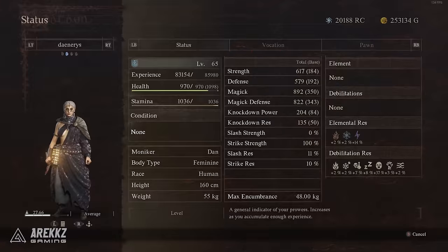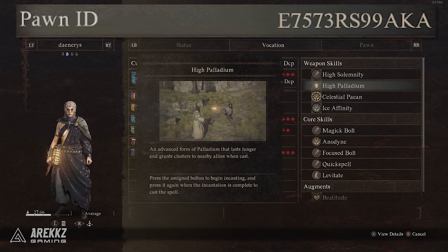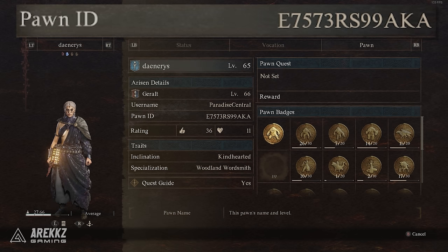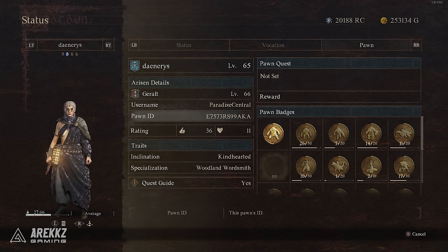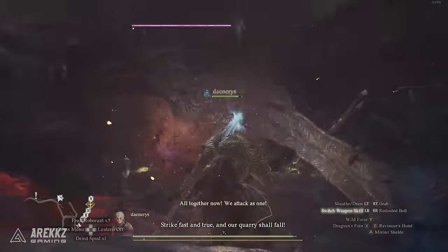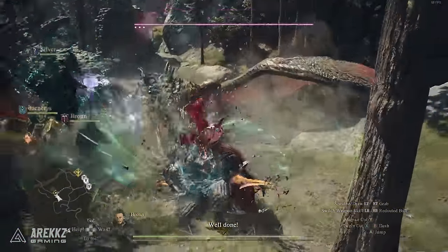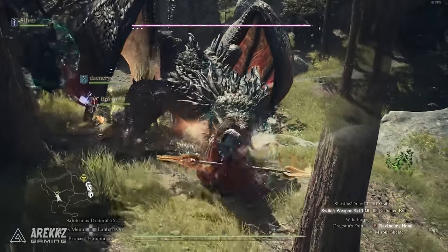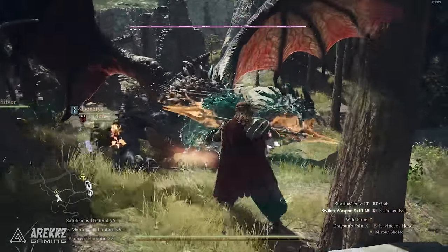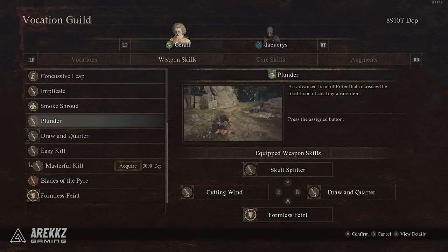If you'd like, you can hire my mage pawn Daenerys, themed after Game of Thrones, with the code shown on screen. She is a fully kitted-out mage with all the necessary skills to make farming drakes even easier and faster. Drakes have a weak point on their heart when it is glowing, so focus this as much as possible — it will flinch them, stop them casting spells, and eventually knock them over for a critical strike. Others are also reporting that thief pawns with Plunder can steal crystals from drakes, so that's a great option too.